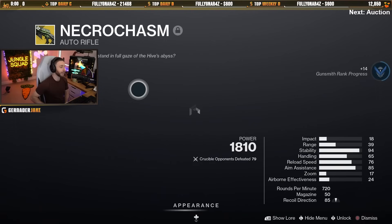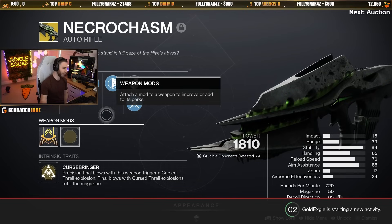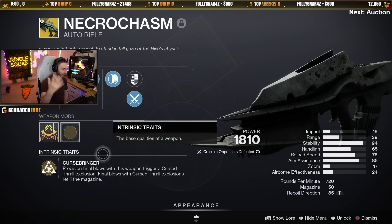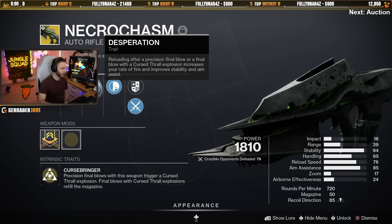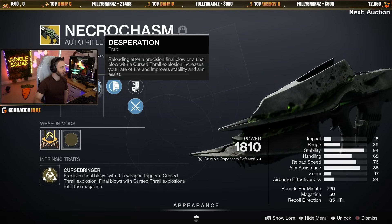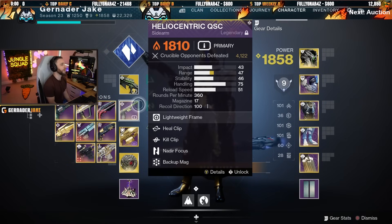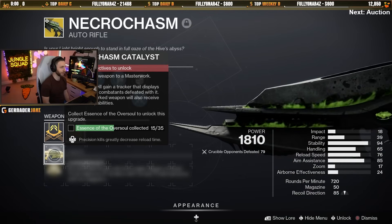The second weapon is the Necrochasm. Necrochasm is already very good — it's getting a huge PvE buff but also a PvP buff. It already melts, and if you get a headshot you make a Cursed Thrall explosion and then get Desperado so you shoot even faster. The catalyst is changing — we're getting some kind of buff for PvP. It's going to be like One for All but better: hit three targets and you'll get a 35% damage buff.